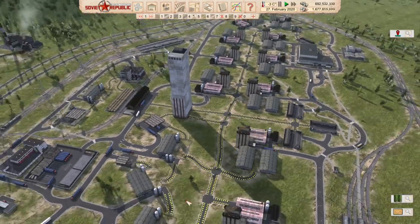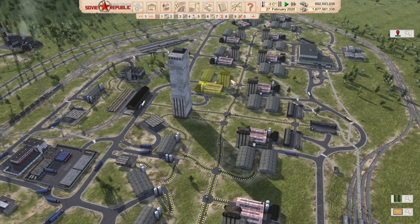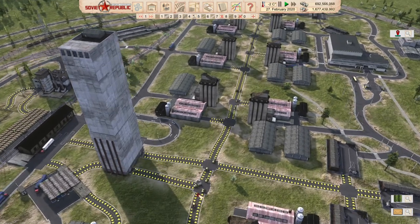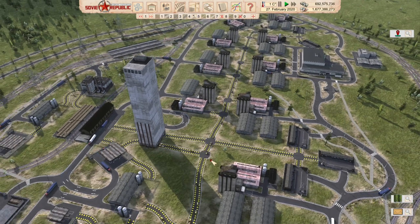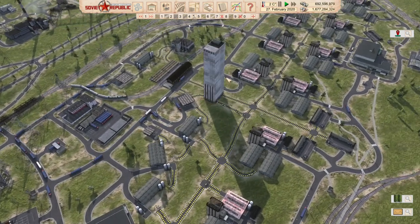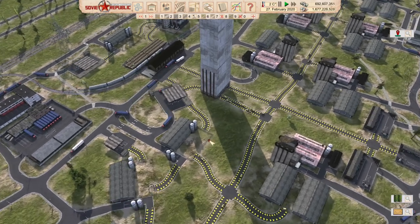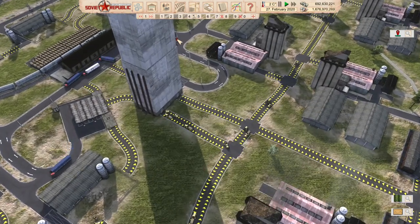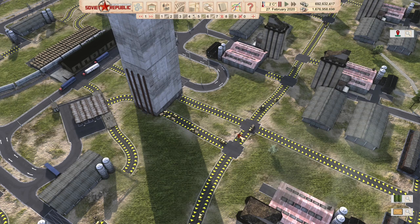So let's talk about factory connections. When I first started looking at them, I thought I'd like to build massive factory complexes and connect them all up. But really, that's super inefficient. We can see that by how poorly our meat production has gone. Look how empty these guys are — we're hardly moving any cows. The reason is forklifts carry so little at a time. If we click on this forklift, we can see it carries a max of about two tons.